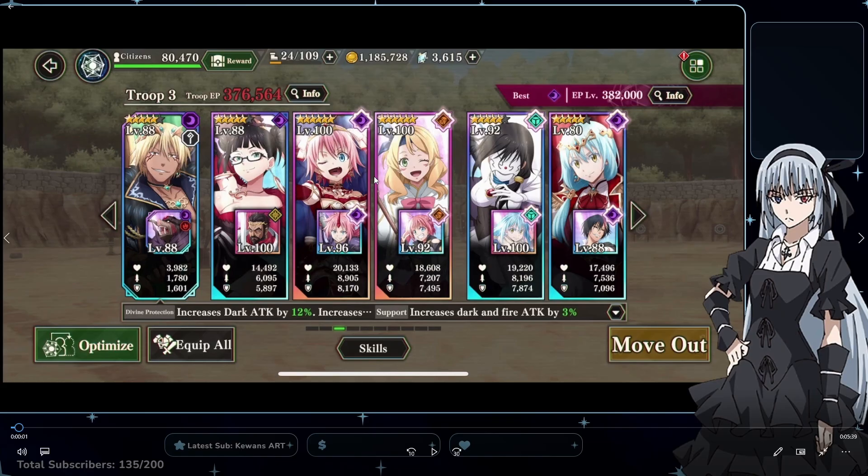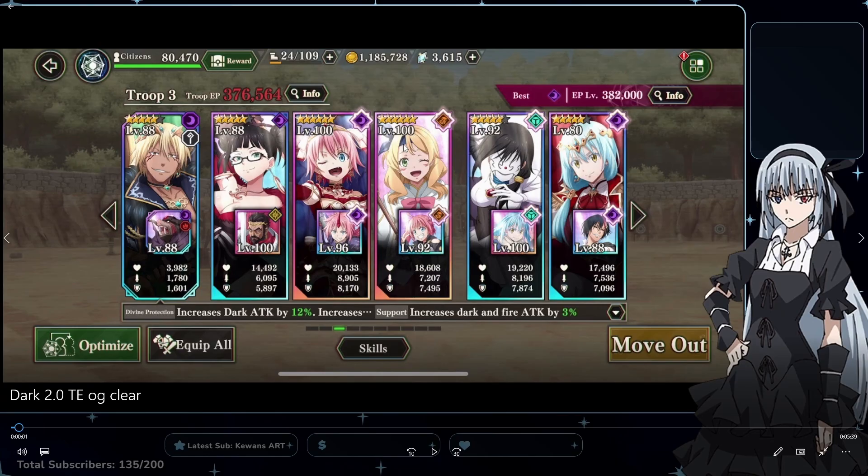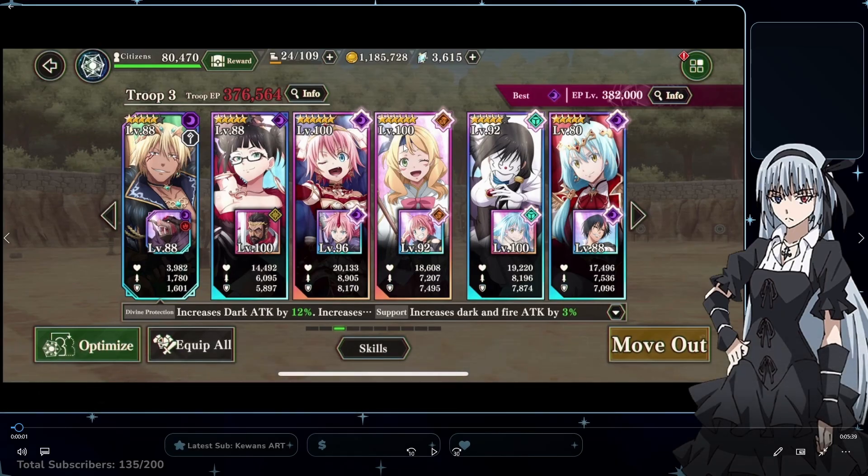And then I have the Hero and King Rimuru in the back. I have Arryn here because she does orange to green orb change. I found that you do need a character that does orange to green, because the Dark team currently has no units who do this orb change. To consistently get full six-hand combos, you need someone who orb changes orange to green. Arryn being one — you can also use Ranga, Water Soe, or others. There are a lot of characters who do orange to green; I just personally chose Arryn because she's a free six-star.